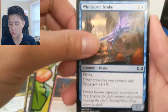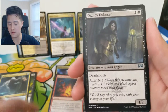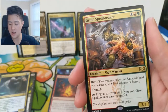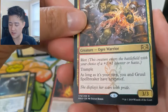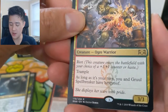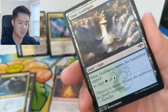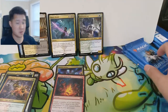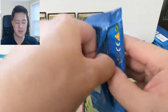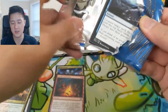We got a Windstorm Drake, Forbidding Spirit, Orzhov Enforcer, and then a Gruul Spellbreaker — just a solid card. He has trample and as long as it's your turn he has hexproof, which makes sense since hexproof is probably most relevant on your opponent's turn. But it's just a very solid card — nothing crazy, but definitely strong.